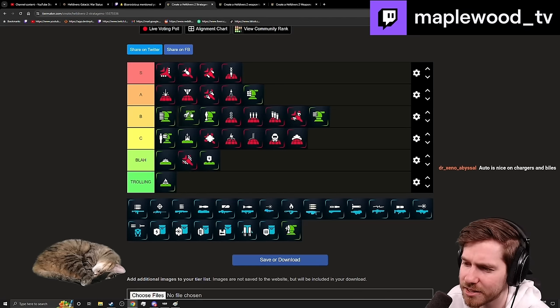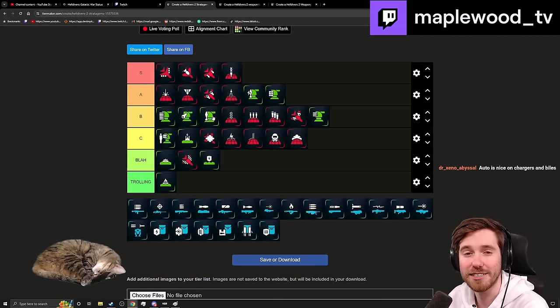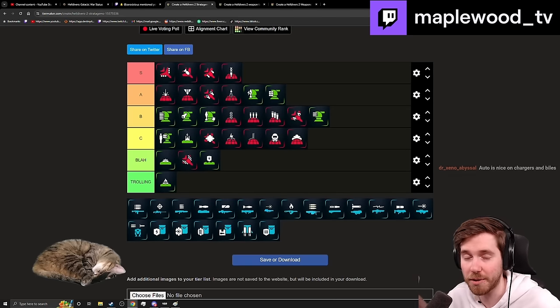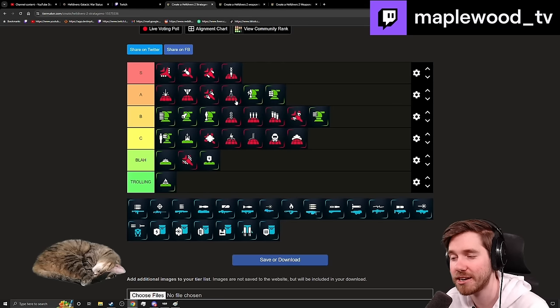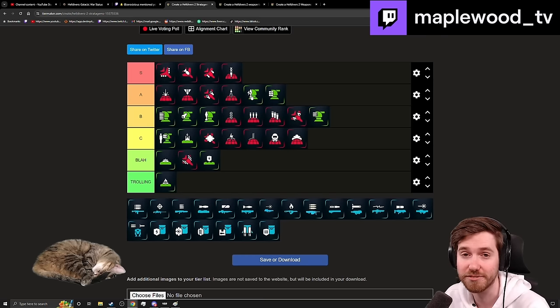Rocket Sentry is middle B, just ahead of the Mortar Sentry. It has a lot of ammo and does great armor killing, but much slower — averaging two missiles per shot with less stagger than the Autocannon. So enemies just run up and kill it unless you can protect it. EMS Mortar sits right next to the Autocannon Sentry — no team-killing capability with a ton of utility. It can stun-lock a breach in front of you, stunning Bile Titans, Chargers, everything. The radius isn't huge but it fires constantly due to massive ammo supply.